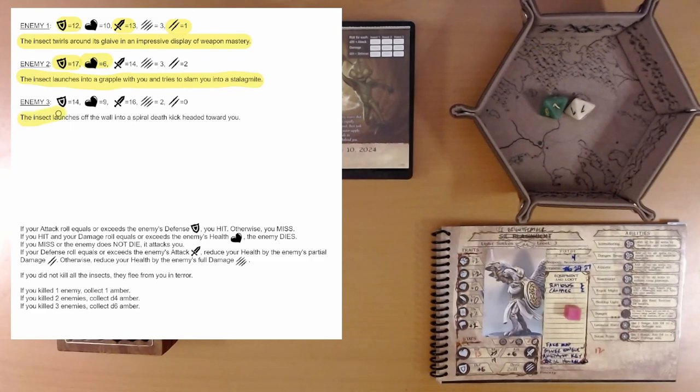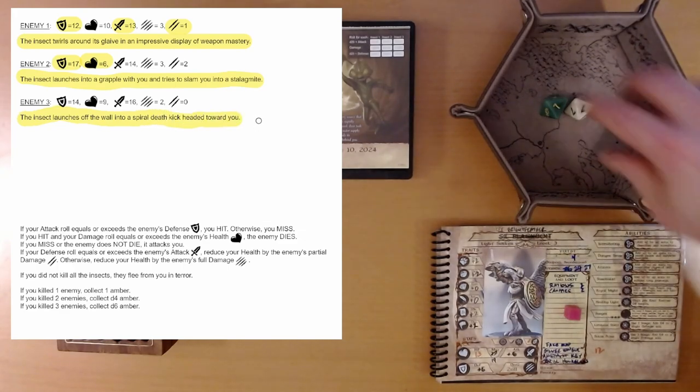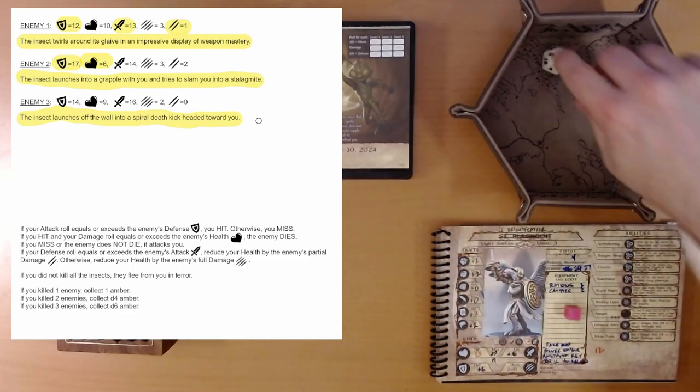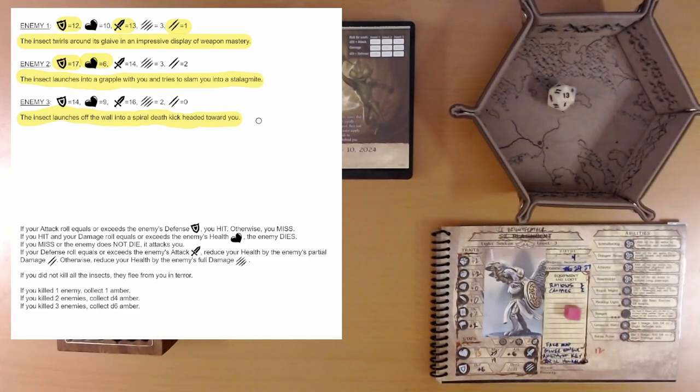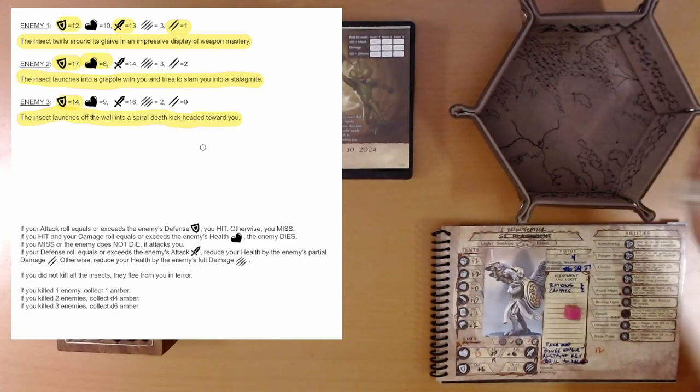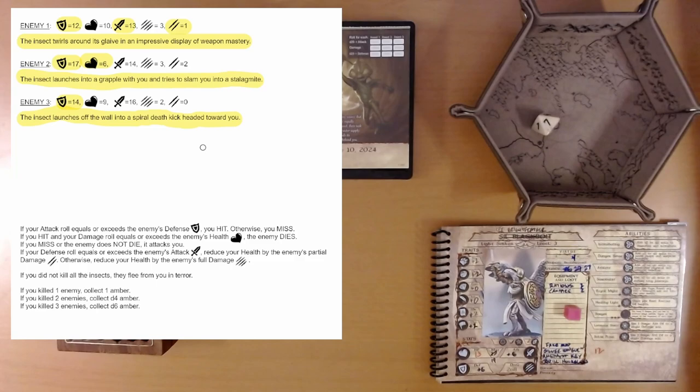Enemy 3 — the insect launches off the wall into a spiral death kick, headed toward you. Outstanding. We're trying to hit a 14; we got a 13 plus 6 — 19, easily hit. Now we want to do 9 damage. We roll a 4, that's 11 total — we got him.